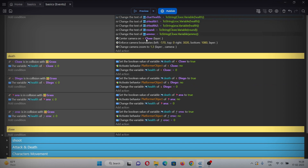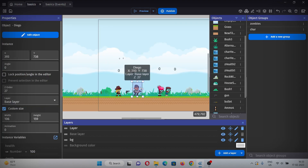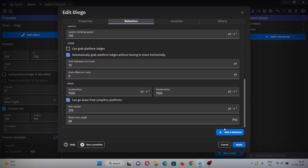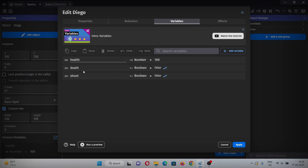Before we start the shooting mechanism, let's make a health display for the new character. Give Diego the platformer character behavior, uncheck the default controls, and add the behavior for firing bullets. Hit apply and we'll change the settings later. I've also added some variables common with Chloe — like health, death, and shoot.